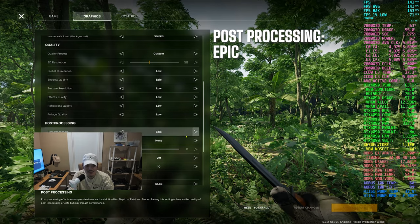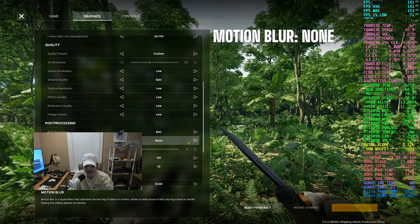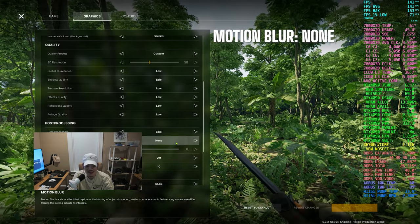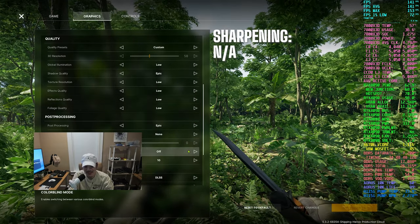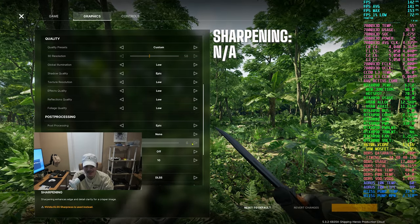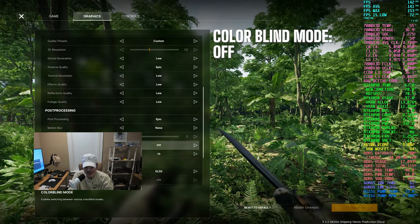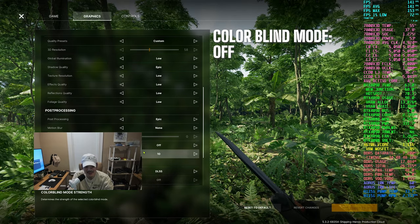Motion blur — I prefer not to have any for competitive games where I might run into players, as it hinders my view a little bit, so I prefer to have it off. Sharpening is going to be handled by DLSS, so it's not really adjustable right now. Color blind mode and color blind mode strength — I don't use any of that, so I'm leaving those on the default settings as well.